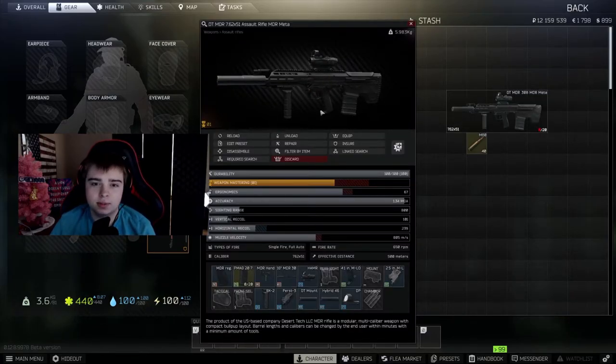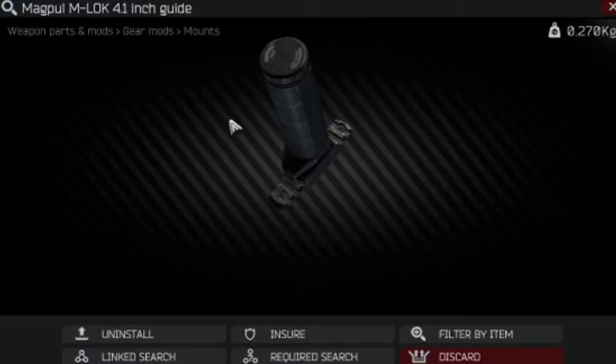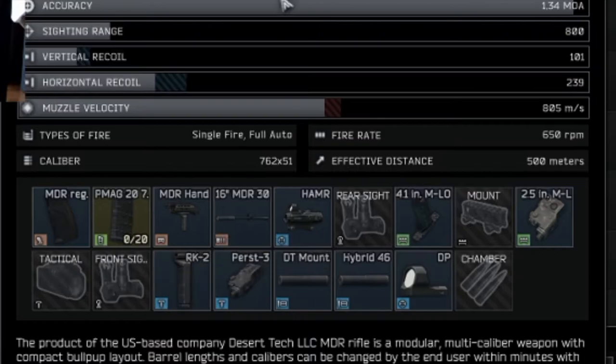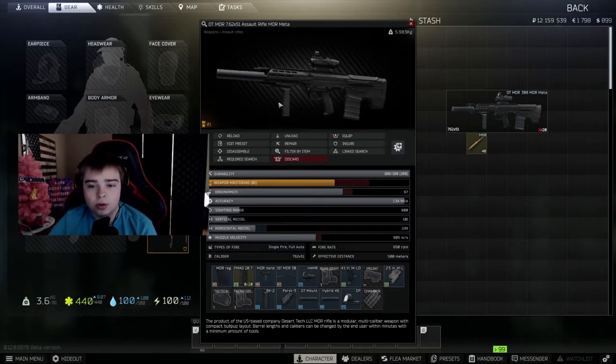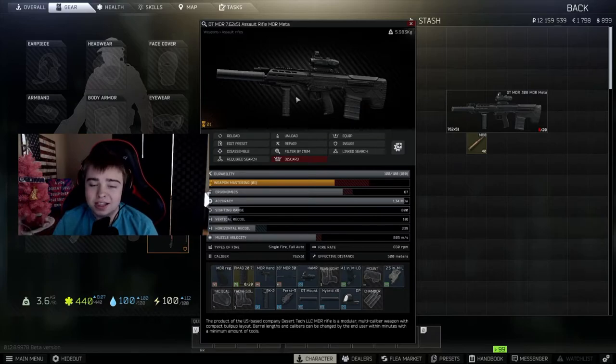Going back to my build: normally on the stock build it does not come with an under rail, so I added the MLock 4.1 inch one. I also added what I believe is the best foregrip in the game — the RK2. It provides minus five recoil, keeps your gun stable, and lets you shoot at full auto.